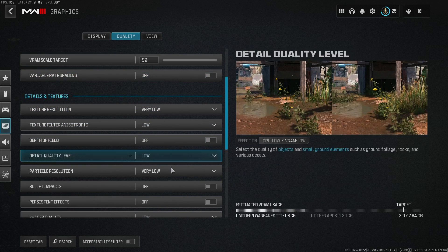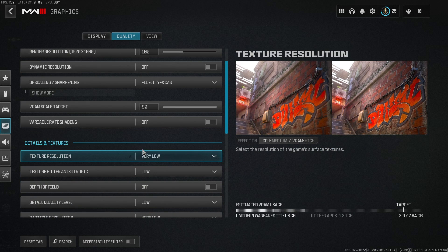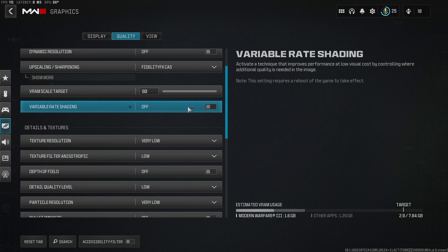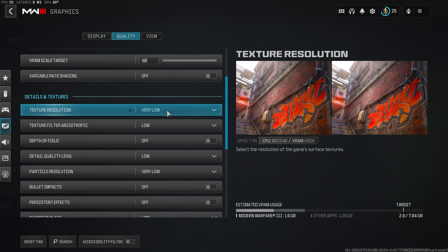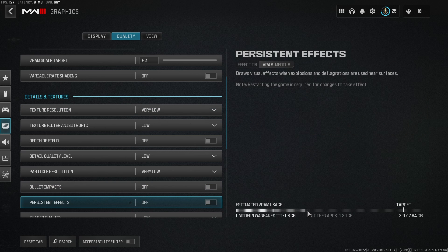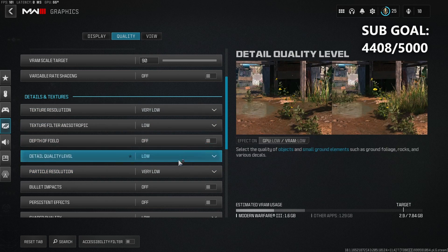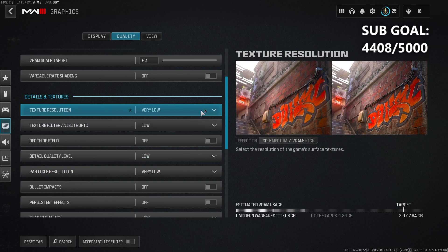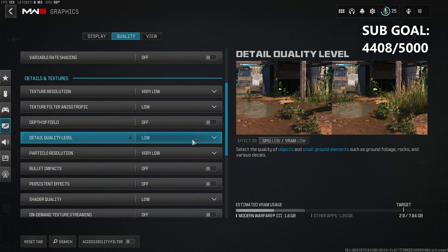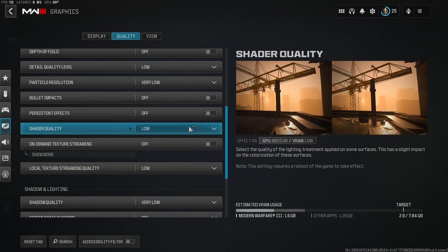There are a lot of settings here and I'm not going to read them all out. Basically, you just want to pause the video at any point and make sure that everything is low or off in the texture section. Down at the bottom there's a really good indicator of what you need to be looking at — it shows the available RAM the game is using, and you want that bar to be as small as possible, as far left as possible. The fast way to achieve that is to make sure everything is either low or off.